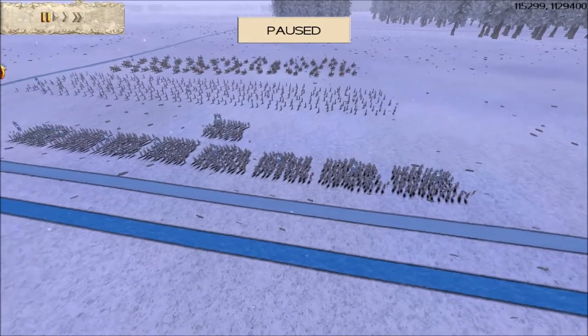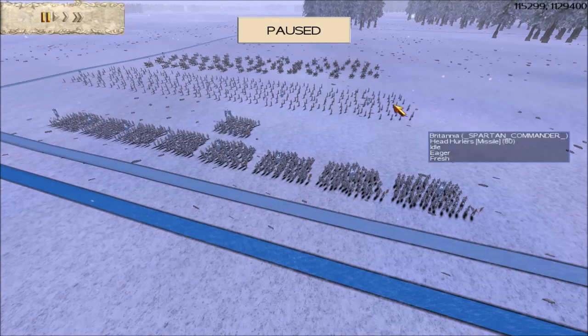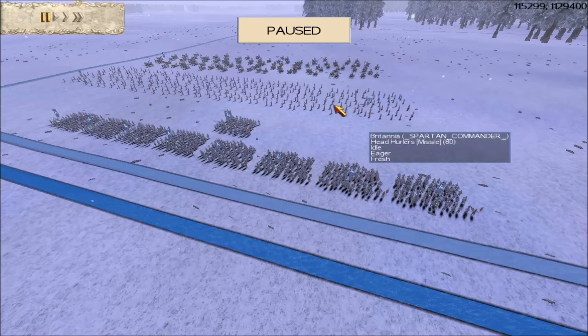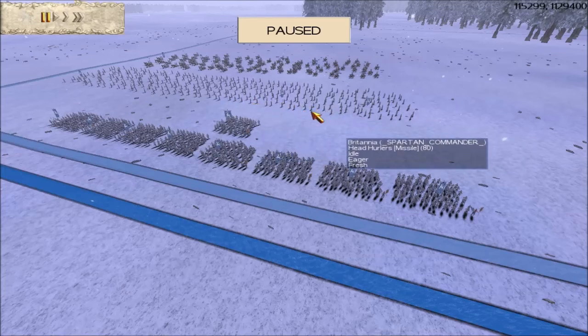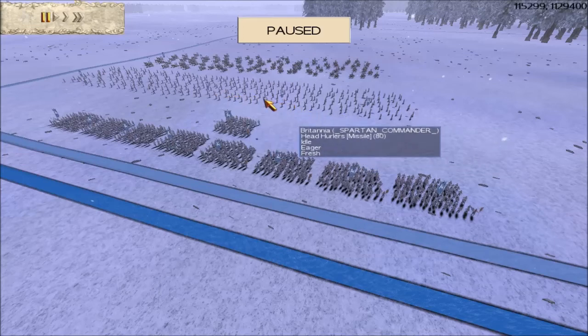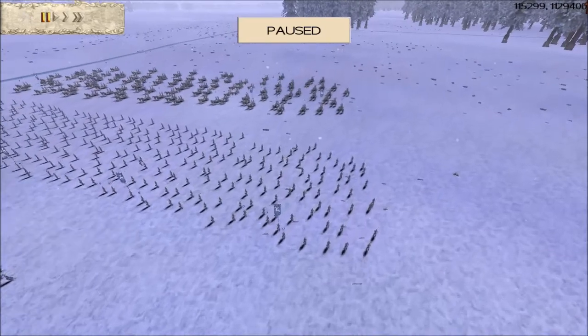Those head hurlers with their effective-against-armor heads can be absolutely devastating and can tip the battle with the amount of casualties they cause. But a word of caution: if with your 14 head hurlers you don't tip the battle in favour of your allies before they run out of heads — they can throw maybe 5 heads each — then all you've got is 14 light infantry. If those 14 light infantry come up against heavy enemy infantry, they are going to rout.